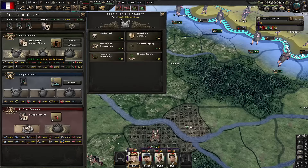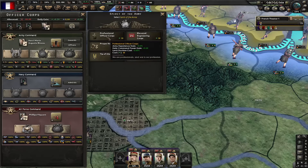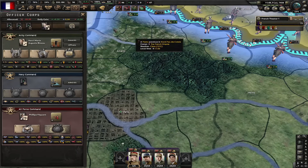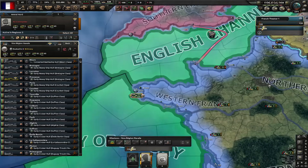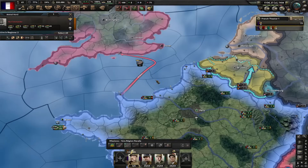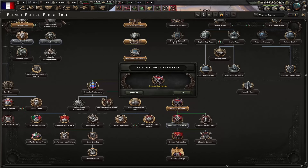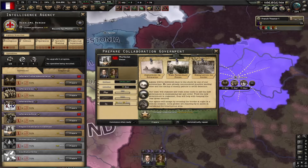Let's get military theorist. Let's go for political loyalty for some extra stability. I'm going to go for professional officer corps as well as flexible organization. I'm going to make sure my entire navy is here. Let's give them strike force orders in the English Channel. Very important: do not give them naval invasion support orders, because if you do you're going to lose most of your navy. Let's now do retribution for Sedan. Let's prepare a collaboration government in the Soviet Union.